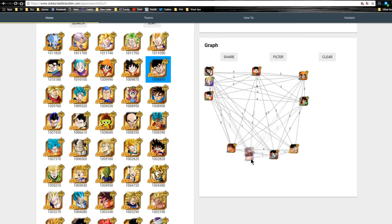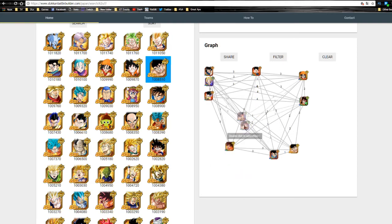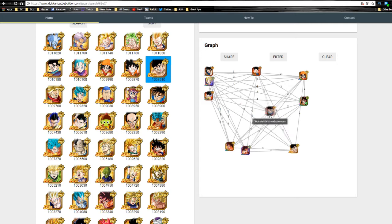There are also two Kaioken Goku TUR variants that can link with him. You're probably not going to run them unless you're a newer player without better options. They share the Son Goku Family link for 15% defense and 3 Ki. Honestly the Kaioken Gokus are just key links all over the place — that's a known thing in the community. The Kaioken Blue Goku and the Super Kaioken Goku are also key links for essentially everyone.